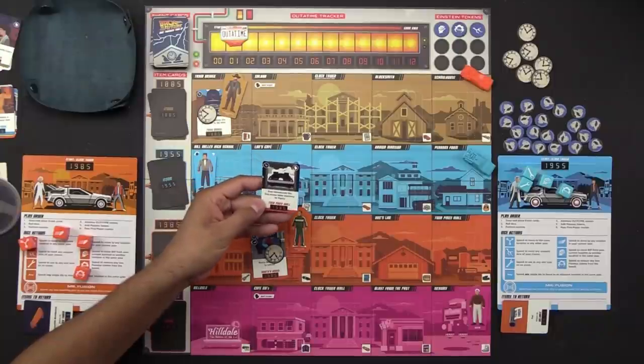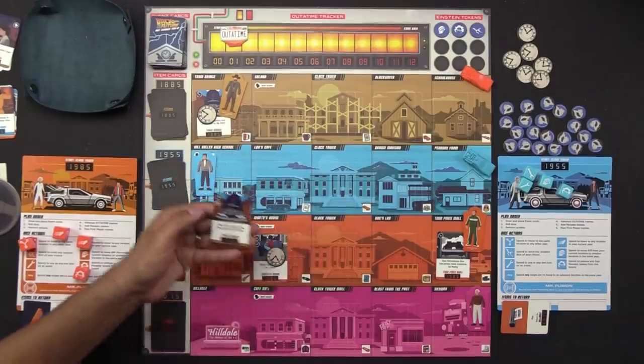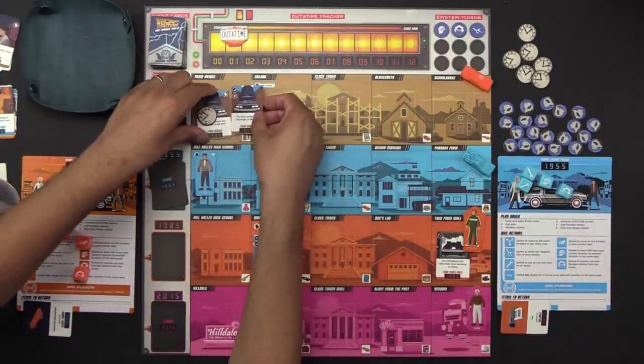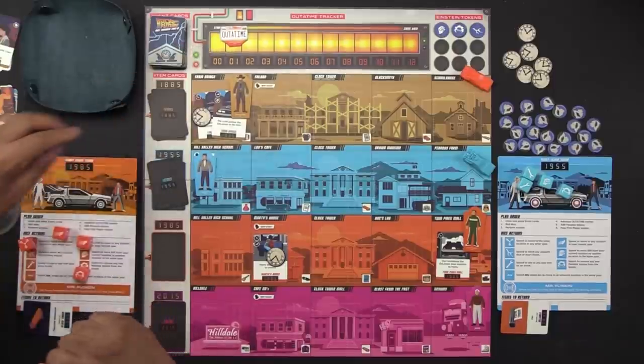We rotate the first player and draw three events. First: 'Doc introduces the DeLorean time machine to Marty' — it has a Biff symbol so Biff moves there. There are repeat cards in this, so some locations can stack up with more than one card — and if that happens, you have to defeat all the cards at once in one turn. Second event: 'The train pushes the DeLorean' — we were just speaking about this, and these two stack. Third: 'Marty buys the sports almanac' — all the way to Blast from the Past.